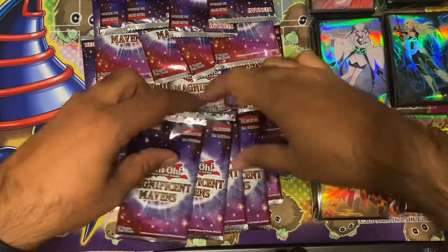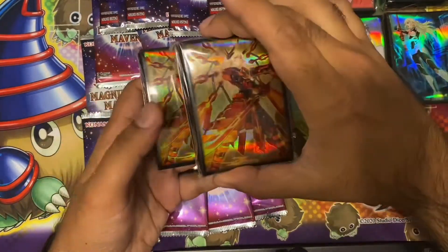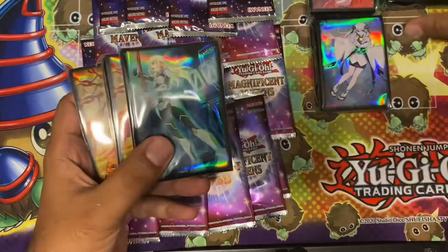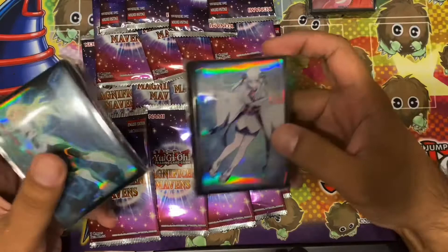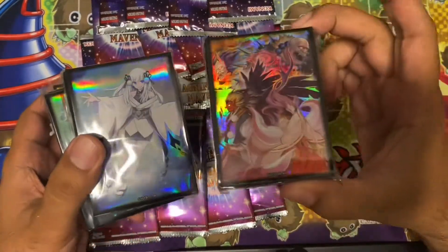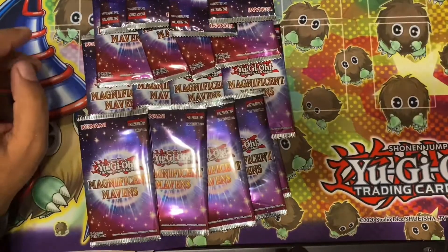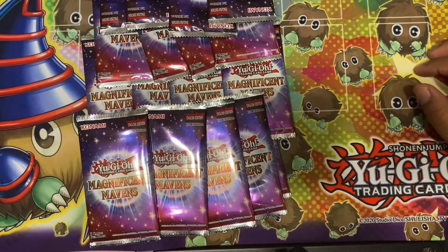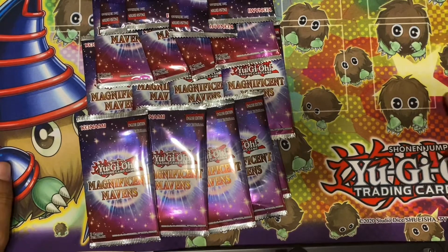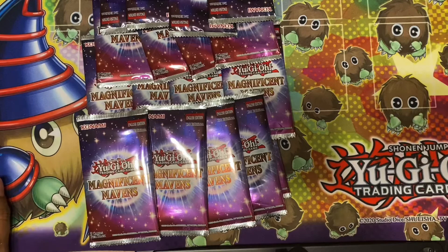That's everything open — we've got 24 packs to go through and six packs of sleeves. We got two Karkari, two Engage, one Miyakashi, and another Miyakashi. Not bad in terms of product. Konami are trying to do something nice with the sleeves, though personally I don't think the sleeve quality is very good. You can double sleeve them and it'll look after them for longer. Anyway, let's get into the packs because that's what everyone's here for.